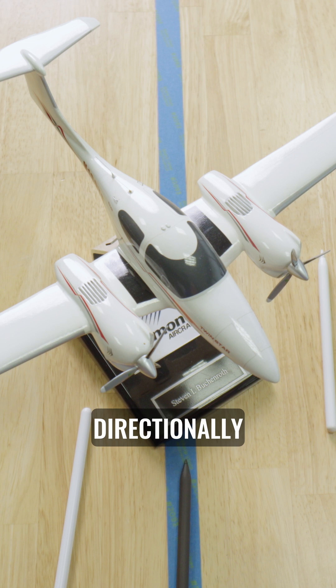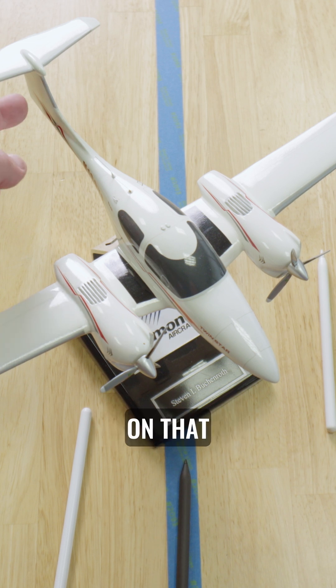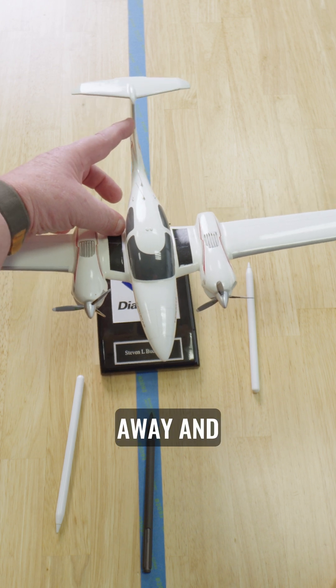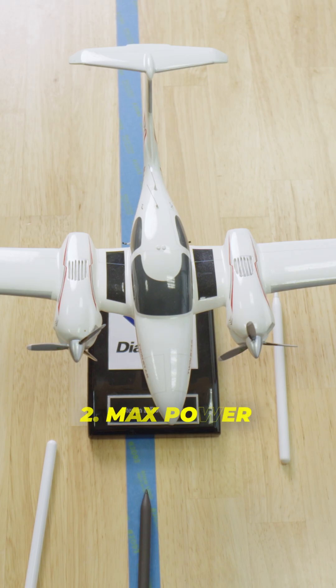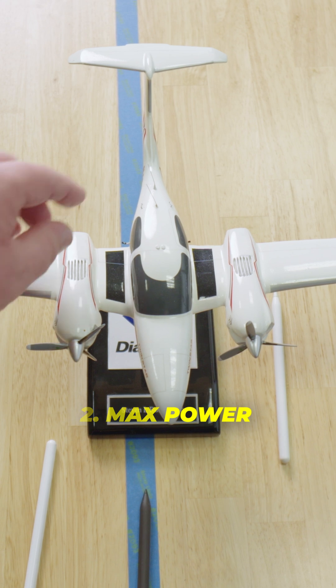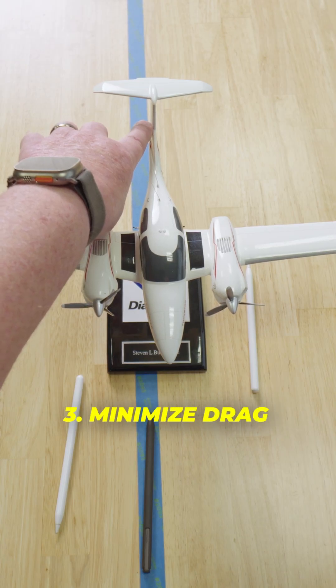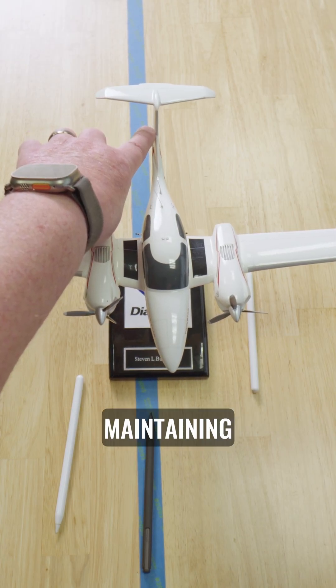We have to do that directionally or laterally by stepping on that rudder. We step on that rudder and we bring that thing around right away, and we also have to maintain our climb coming out there relatively close to V2, relatively close to blue line — VYSE — we need to climb out of there maintaining control.